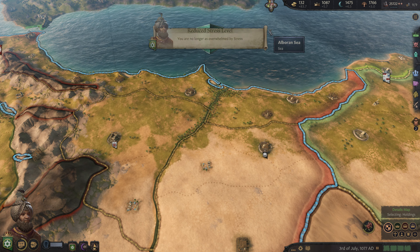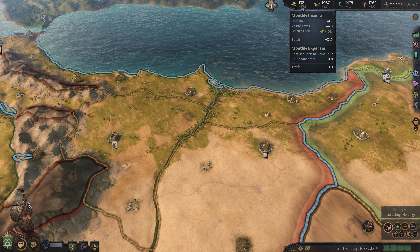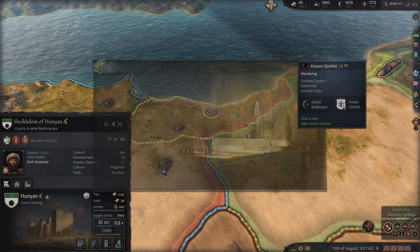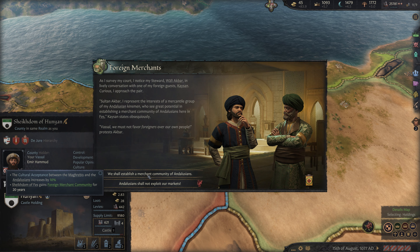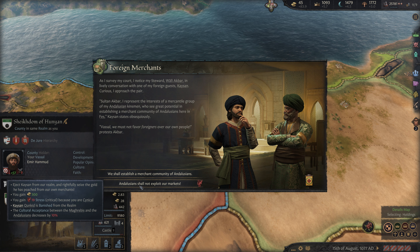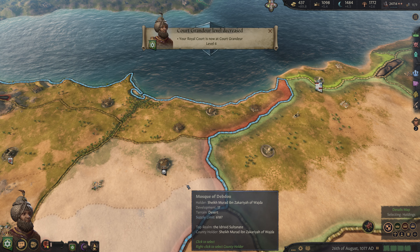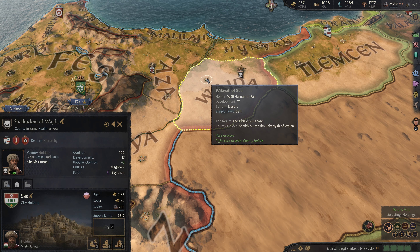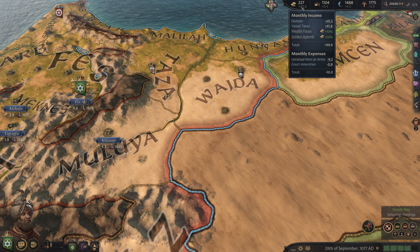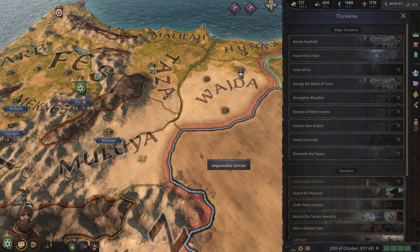Only in solitude — so we lose our stress level. We're very close to bumping up in stress here, which does reduce our income. I don't necessarily love a training field there but it'll do fine. A merchant community of Andalusians — 300 gold and bumping up stress. Done. So we bump up a stress level. Let's go ahead and build our Carpenter's Guilds here.